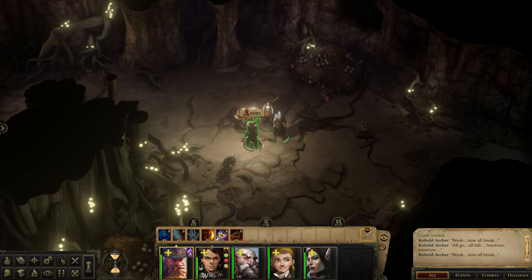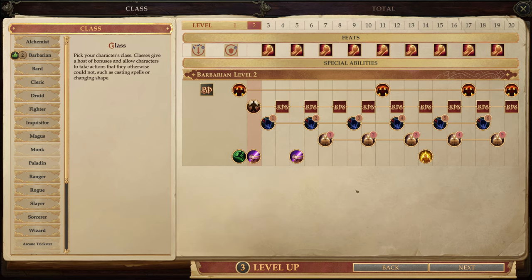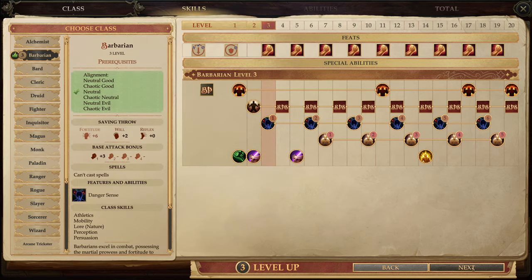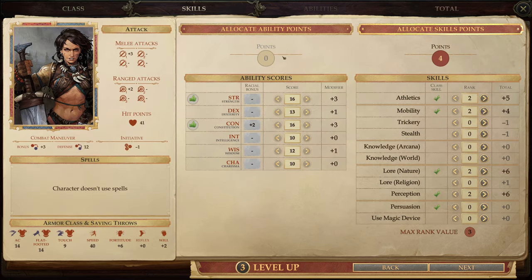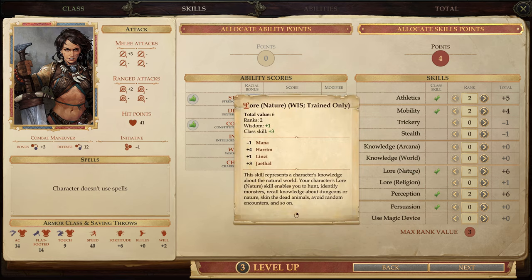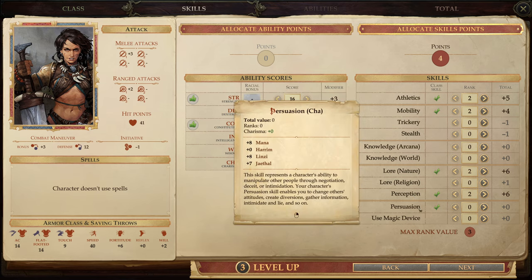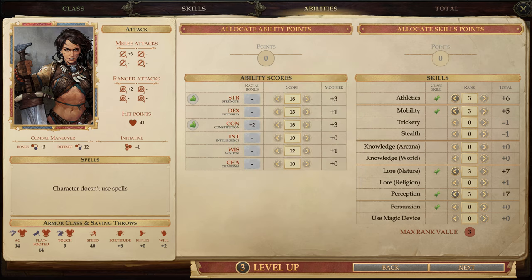For now let's do these level ups. I think we'll just stick with the recommended ones for these first couple. Barbarian - that's all for that page. No ability points to spend - I think those are only every few levels. As for skill points, I can't remember which ones we went with last time. I'll just go with them again then.